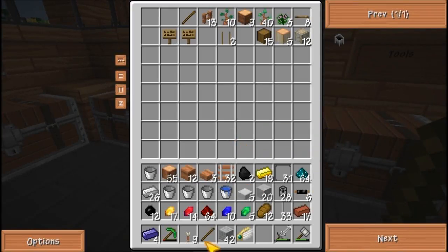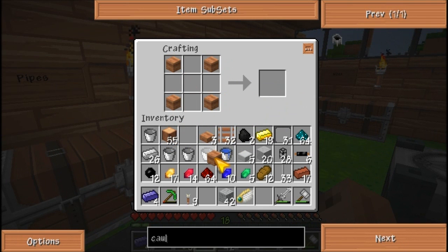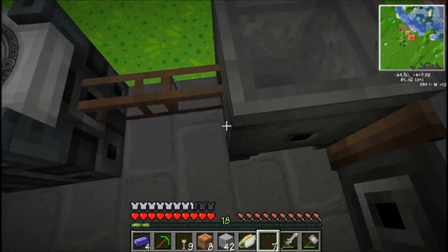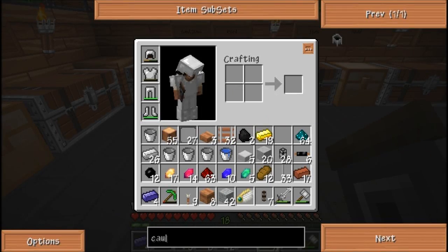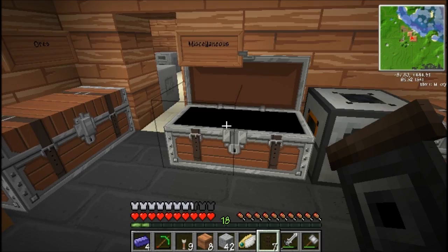Let me put away this stupid thing. Alright, so it was wood, glass pane, redstone — like that. Alright. Okay, so vows are easy to make — that's good to know. Let's go ahead and actually make one.